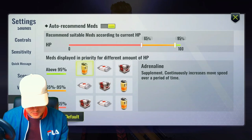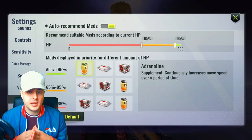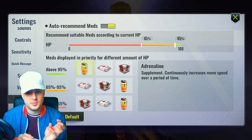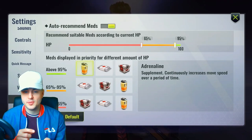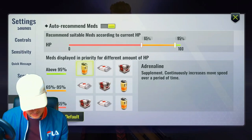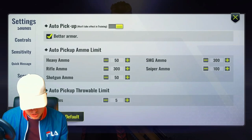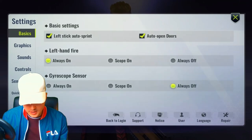For vehicles, I haven't touched any of those buttons. For meds, I've enabled auto recommended meds — this means the game will automatically equip a med kit if you're in serious danger, a bandage if you only need a small heal, or adrenaline if you're at full HP and need a boost. For pickups, I haven't changed anything — the pickup system in this game is absolutely brilliant and you don't need to change it at all.